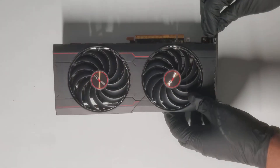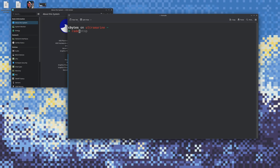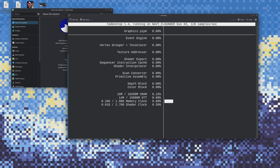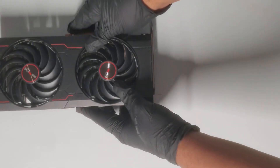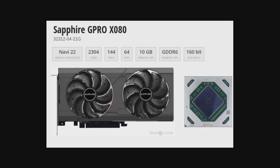I also want to test this card's AI chops, but that's for another video. AMD GPUs are usually pretty plug-and-play on Linux, so I'm curious. The GPRO X080 was a crypto-mining card released back in 2021, but under the hood — or shroud — it's Navi 22 with 10 gigs of VRAM.